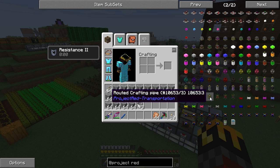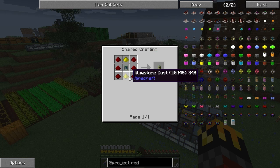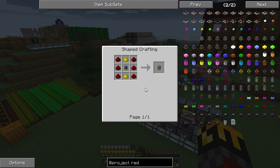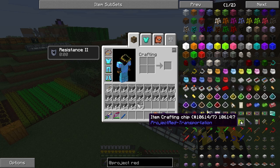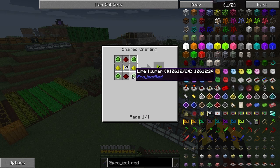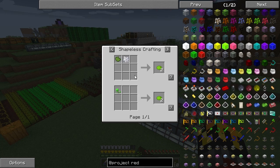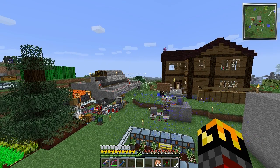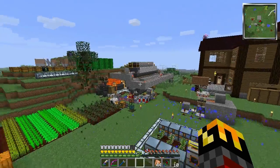I could be doing this significantly easier with Project Red — specifically with the routed crafting pipe. It's not hard to make routed junction pipes: some glowstone, some redstone. I have infinite glowstone and infinite redstone, and the item crafting chip uses a lime illuminator, bone meal, and cactus green. I could make that no problem. However, the problem is that Project Red transportation is quite glitched — the pipes don't work the way they're supposed to, they lose connectivity.